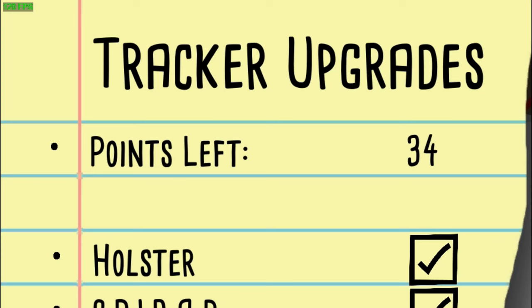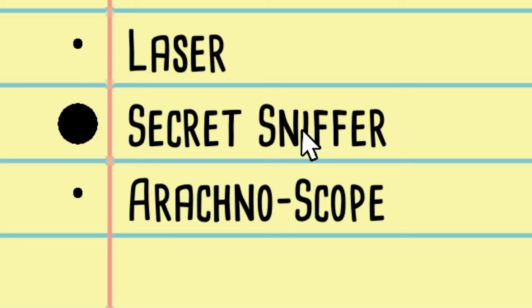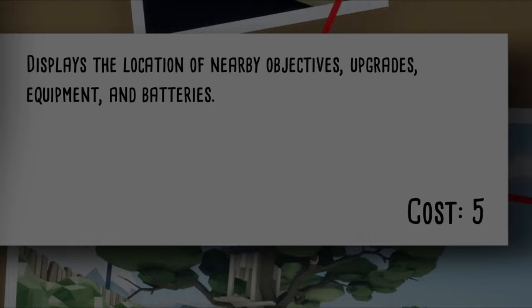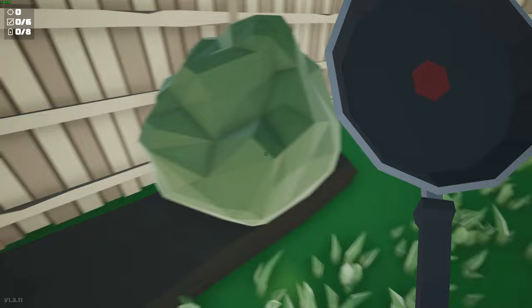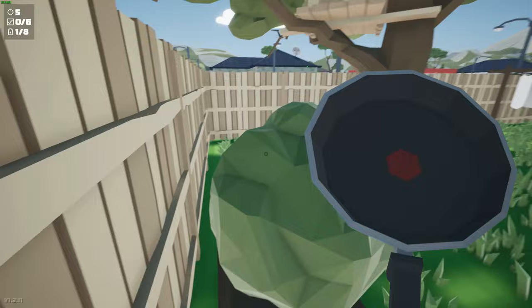I'm looking through the upgrades of the tracker here. And if you remember, in a previous episode of Kill It With Fire, I actually said, like, why is there not a battery tracker? But looking at this secret sniffer tracker upgrade I have here, there actually is. There are 68 spiders on this level? I guess I'll start exploring first. Hey, a battery. There's gotta be a way up there — there's a drone up there. Oh, I guess I'm full on drones.